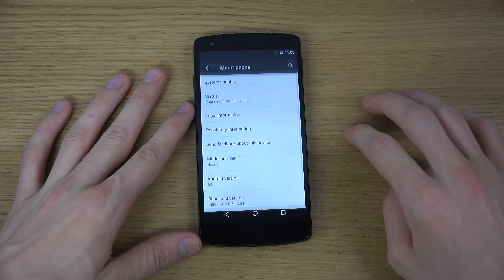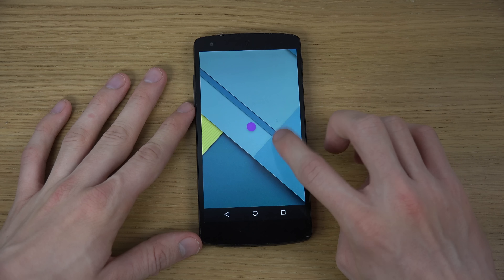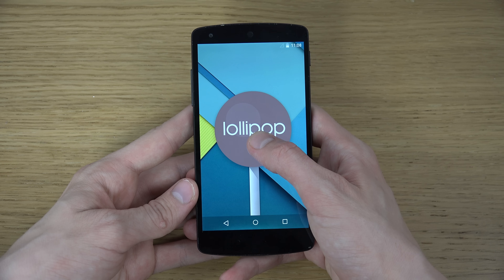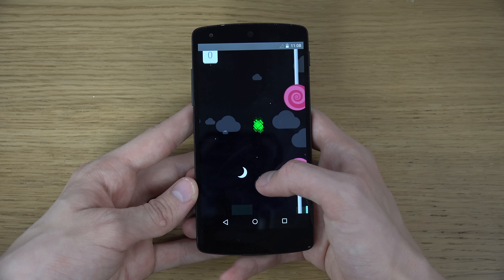What we do is go to Settings, go to About Phone, and we click on Android 5.0. You can see Lollipop — you can tap on this multiple times, but if you hold it in...